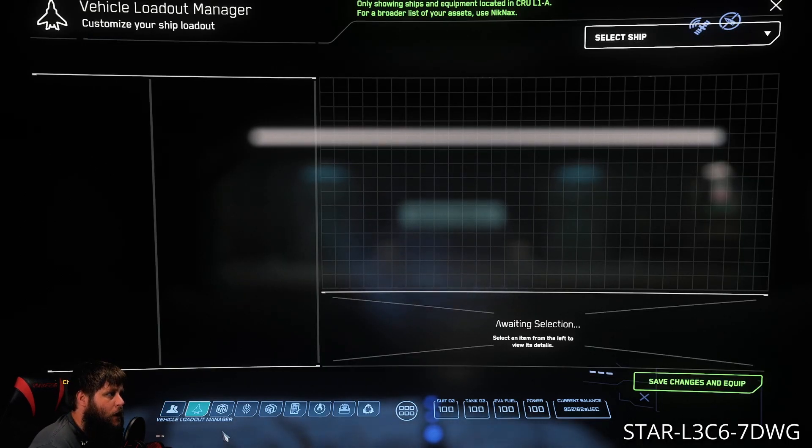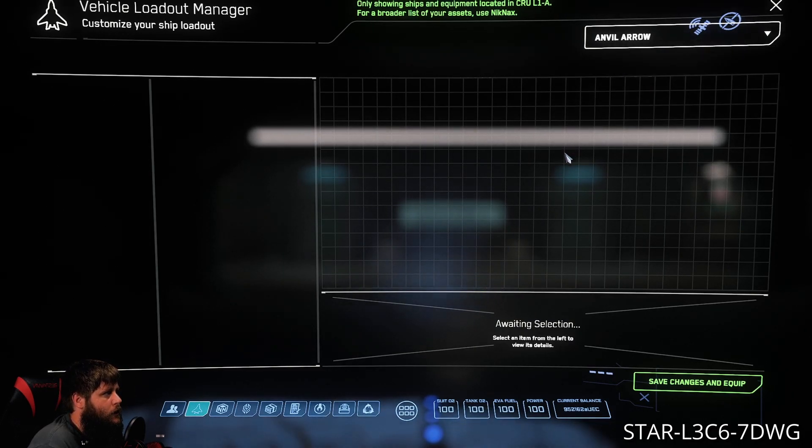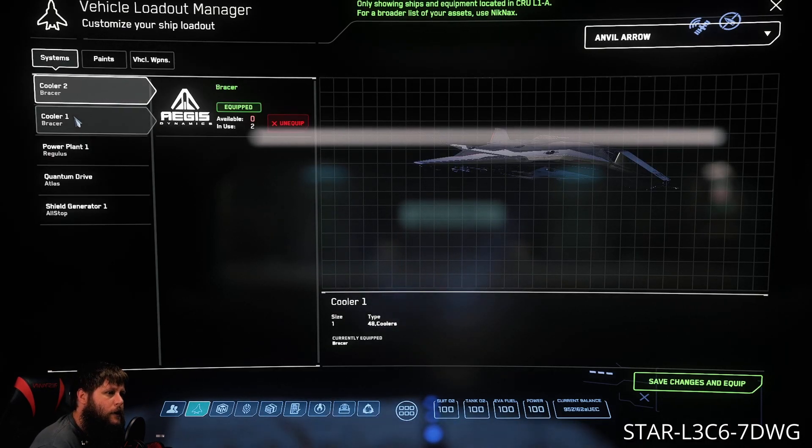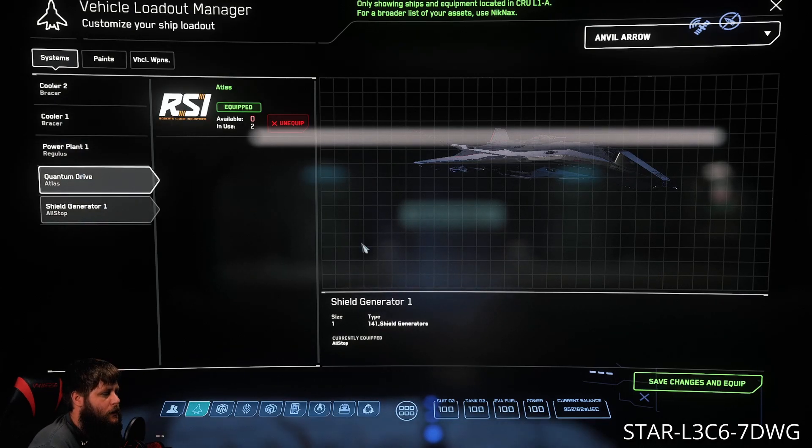Next we have the Vehicle Loadout Manager. This tab is gonna be where you go if you have any new ship upgrades. You want to make sure they're stored in the same location you are. Then you go up here to select ship, click on it, and this will bring up all your different components. You can go in, equip new things, save changes, and that's about all there is to do in here.